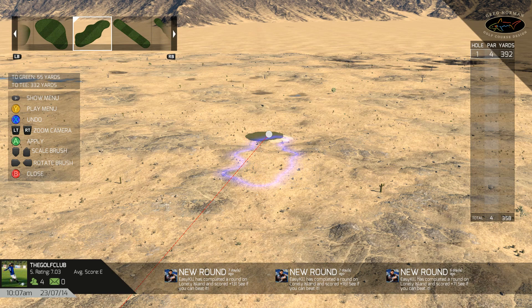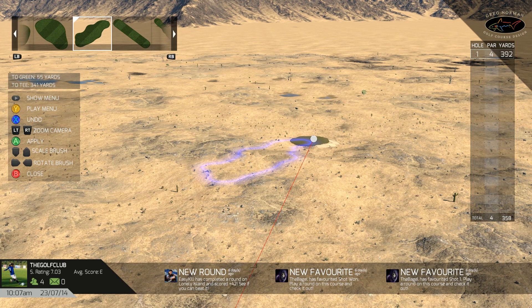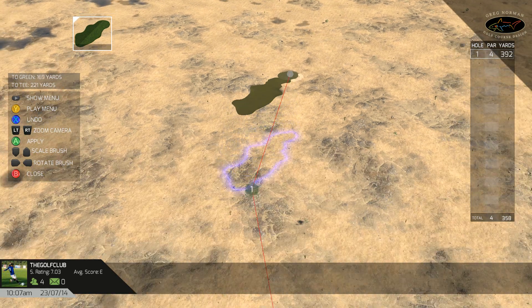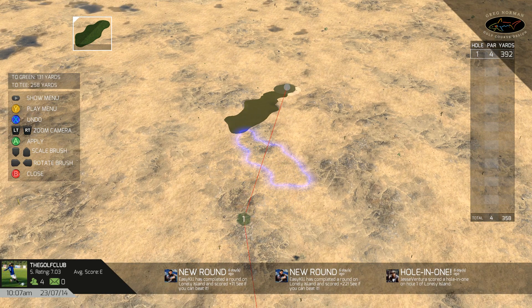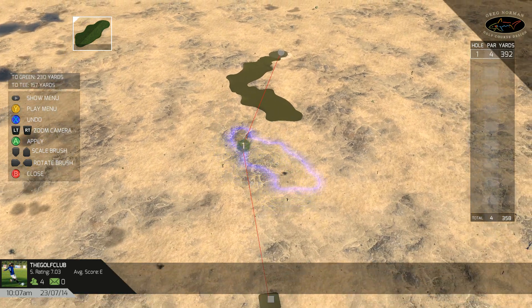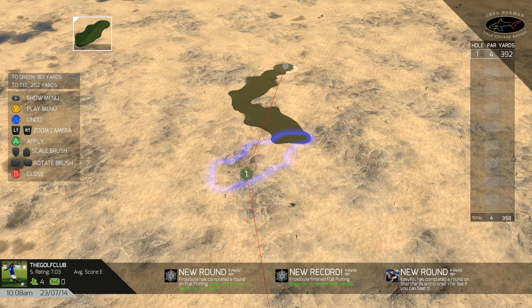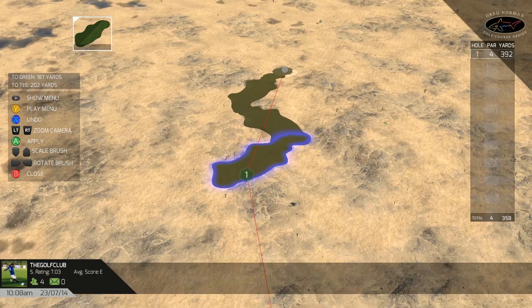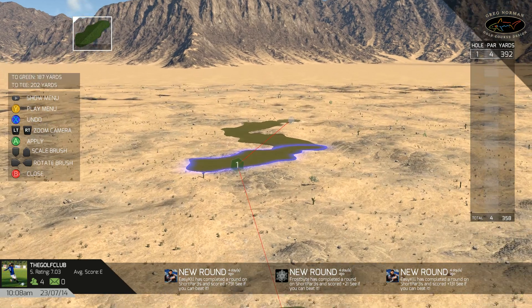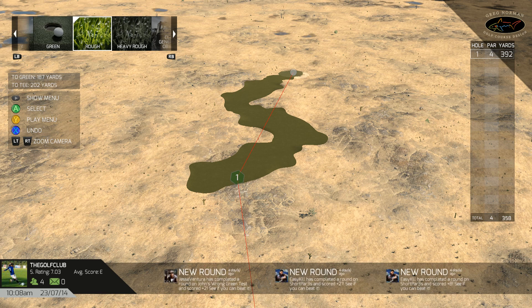We're going to use one of these big brushes for demonstration. You can see the original path on the hole — we're going to swing this out to the side of the green, rotate the brush around, and make a bit of a turn. We're doing some extreme fairway shaping here for demonstration purposes. It's like a lightning bolt of greenness! You can see this is getting pretty tricky and also pretty darn fun to design your courses with these brushes.